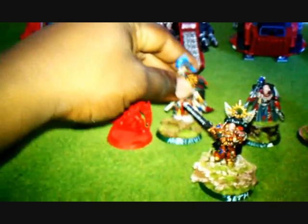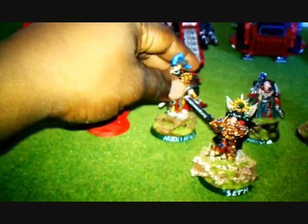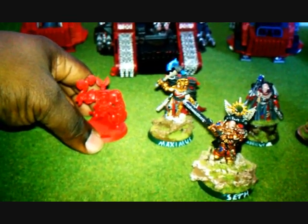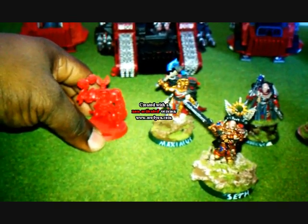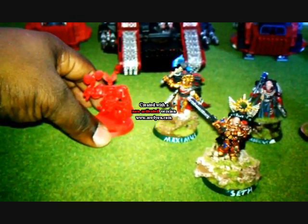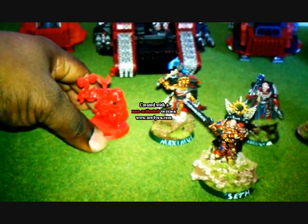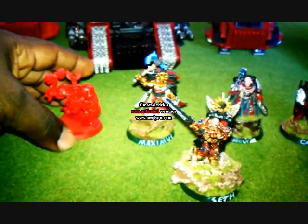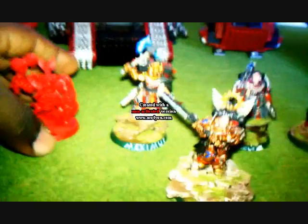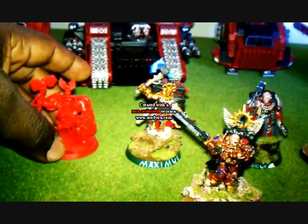Maximus, who counts as Dante, is going to be my planetfall expert. His company will make use of the most Storm Ravens — it's going to be a deep strike company with lots of Sanguinary Guard and assault Marines. His assault Marines are going to be coming down in Storm Ravens, drop pods, or using jump packs. They're not going to be in any rhinos or land raiders. Once they come down, they're all jump infantry.